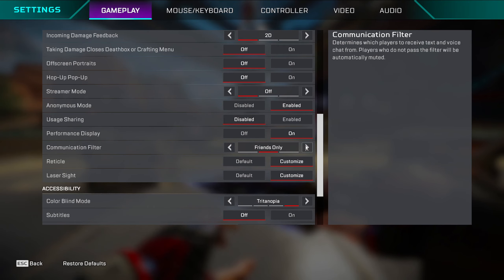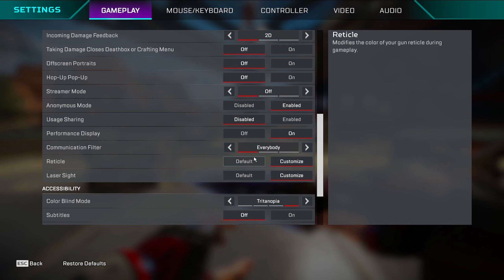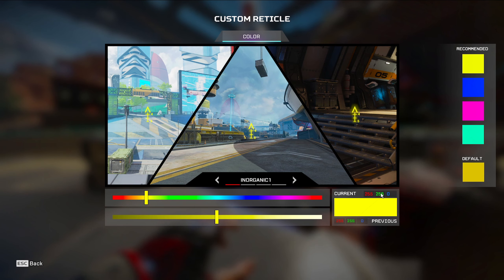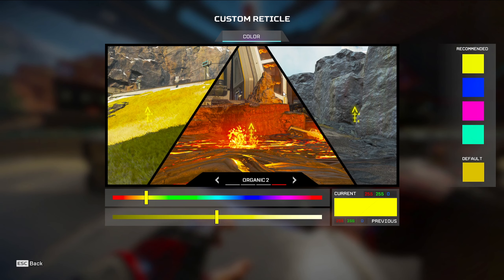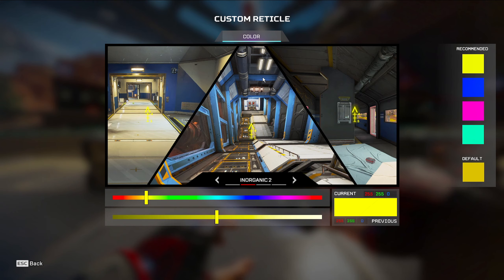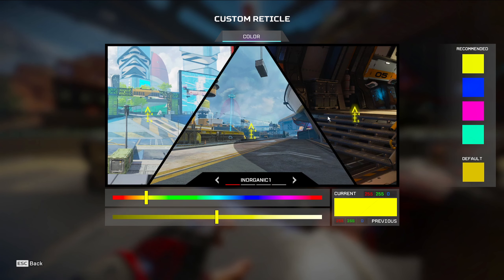There's a new setting that filters bad language in chat. For the reticle/crosshair color: default uses your colorblind setting — back in the day that's how people changed their crosshair to yellow. My reticle is set to 255/250, which is basically yellow. It works decent on all maps though it sometimes blends in. I wish Apex had a setting for different crosshair colors per map since each map has different lighting.